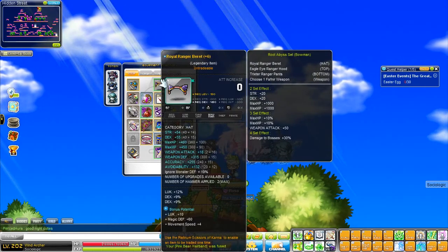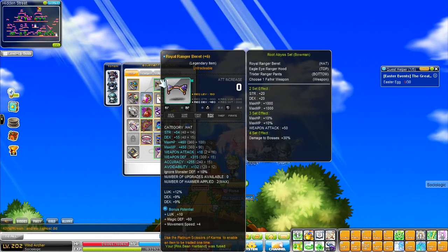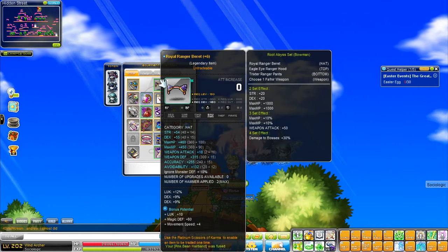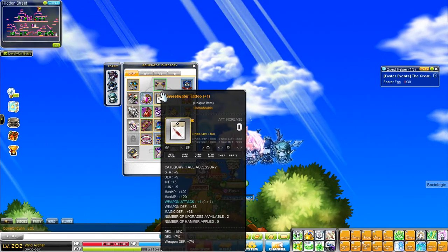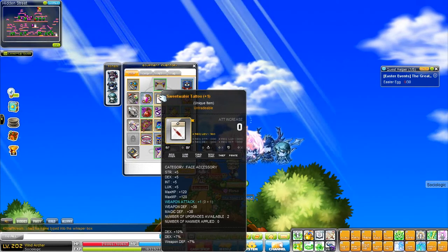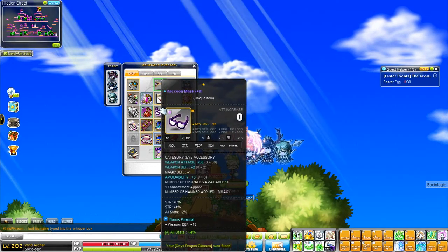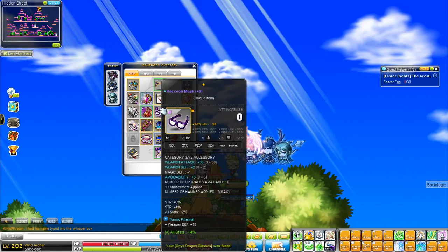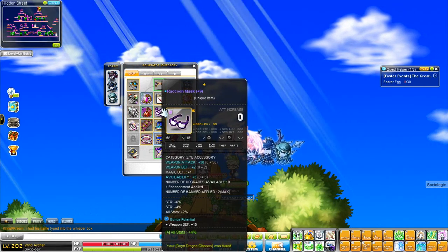My Royal Ranger Brewery is at 18 attack at plus 6, so I have to slate the remaining 7 slots, and 18% dex, which is pretty good. My Sweetwater Tattoo is 17% dex — I want to attack that. I'm pretty happy with where it is right now, so I'm probably not going to touch it. My Raccoon Mask is 30 attack, 16% strength.